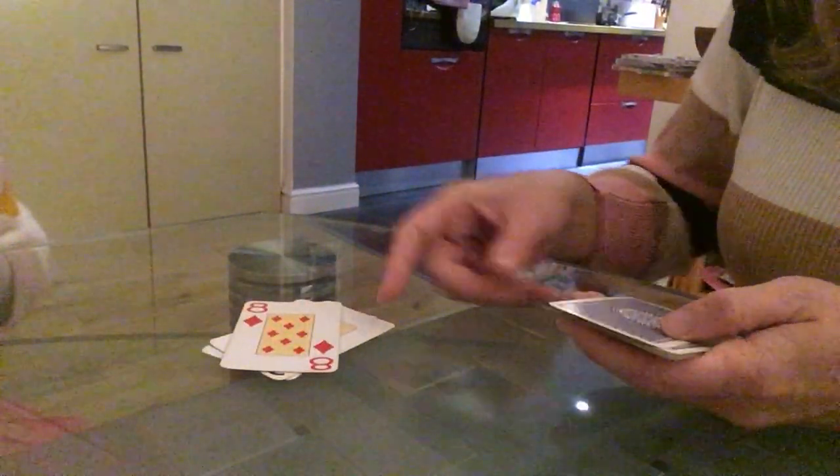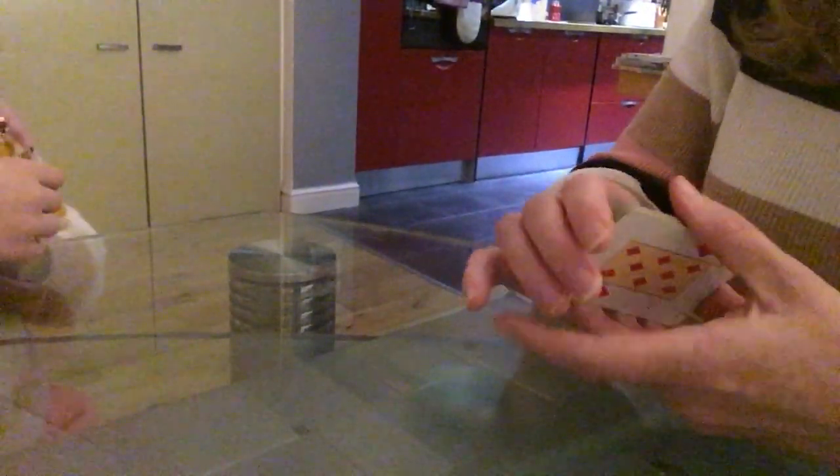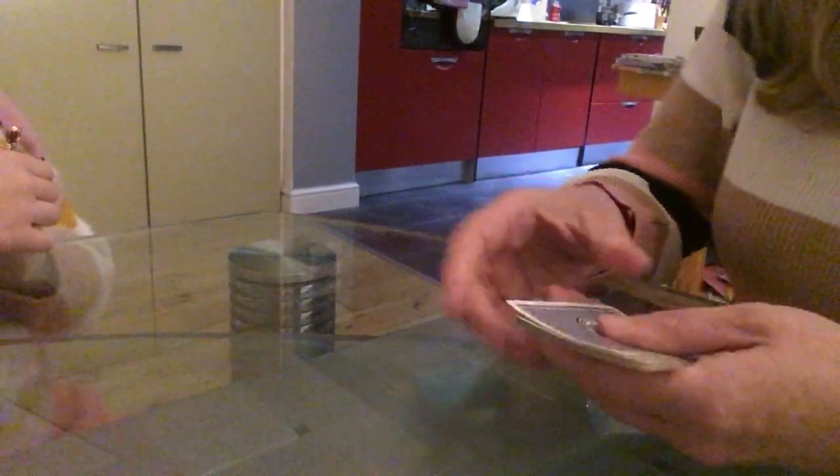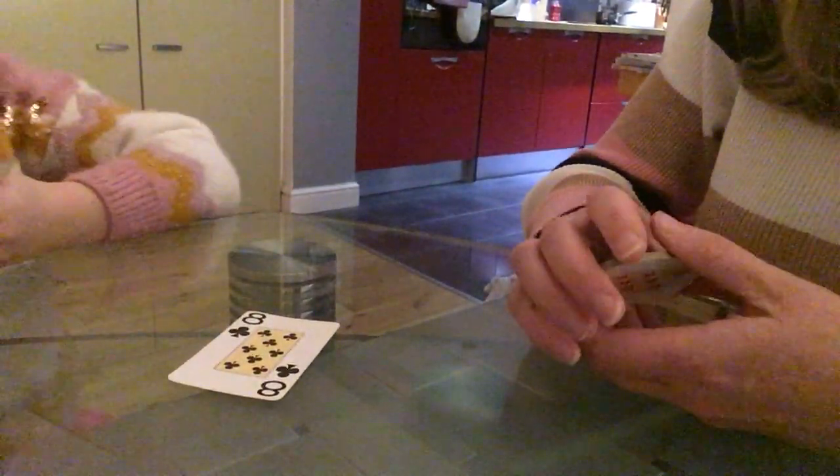Snap! Snap! Because we've got two and eight. It really helps build instant recognition of number bonds, which is what we really want for the children's mental maths.